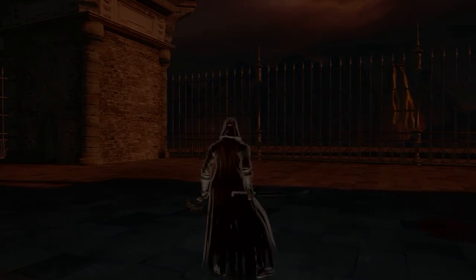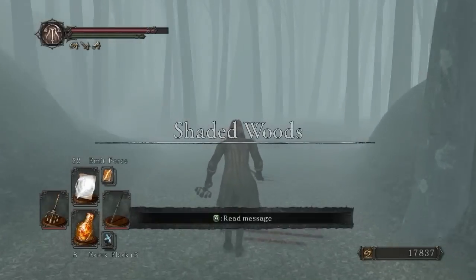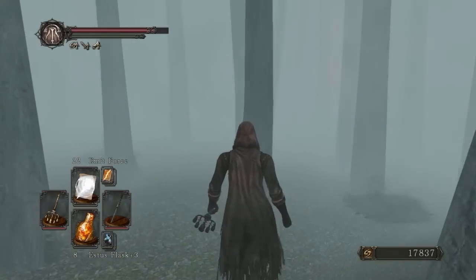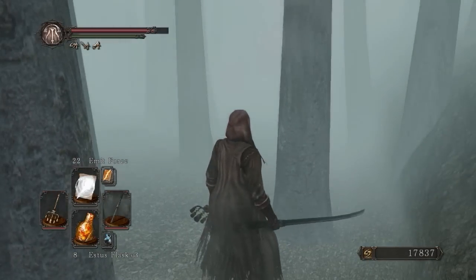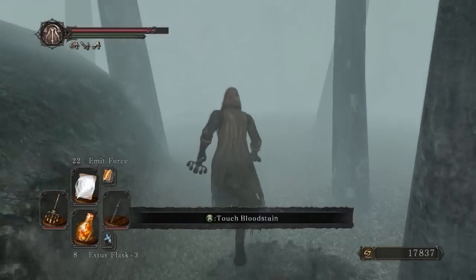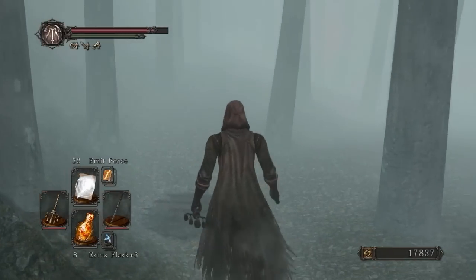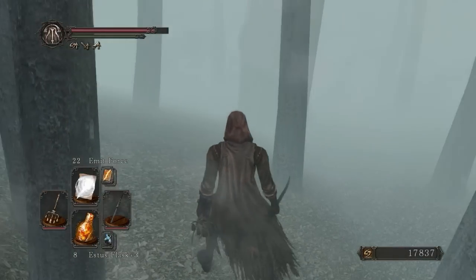It is possible to dual wield Dark Steel Katanas, but I don't really have any intention of doing so. I find dual wielding big weapons like this kind of silly. The thing about this place is all the enemies here are invisible, which means I cannot target them, which means my magic is practically useless. But with the fog and stuff, they kind of have a weird outline to them — it almost looks like they're phantoms, like those little ghosts you see of other players. Which makes this place even freakier.